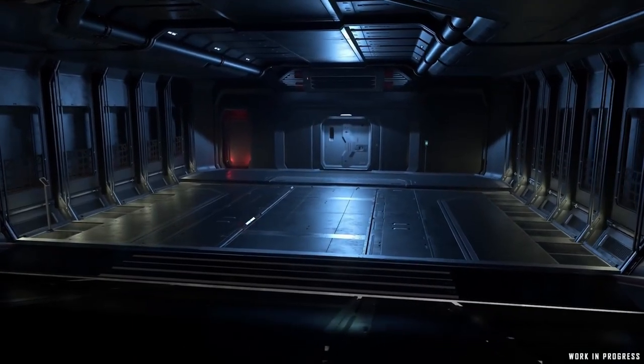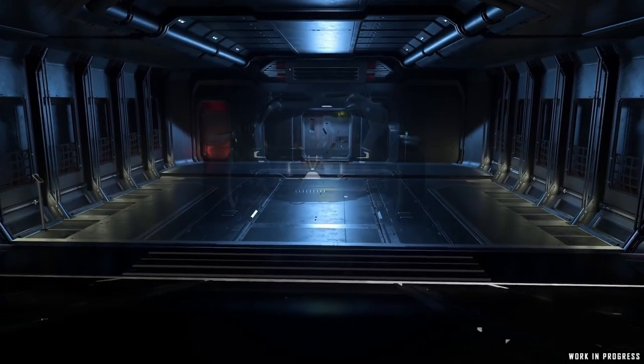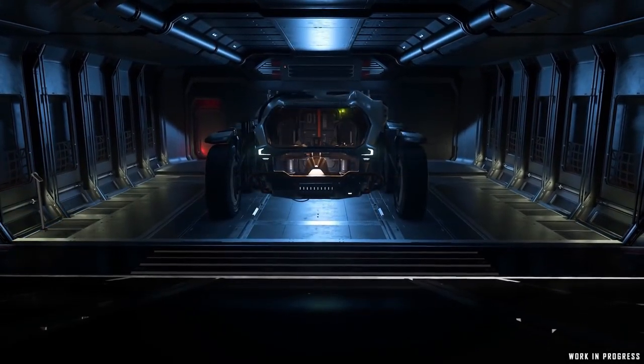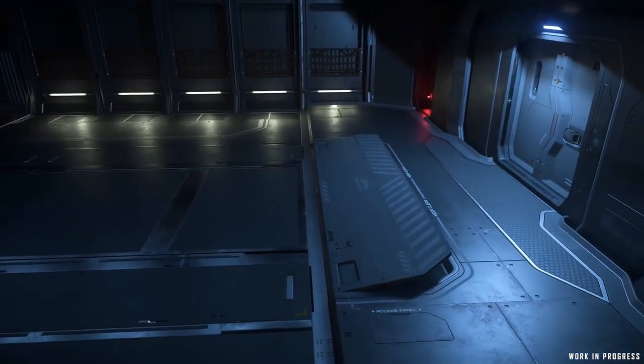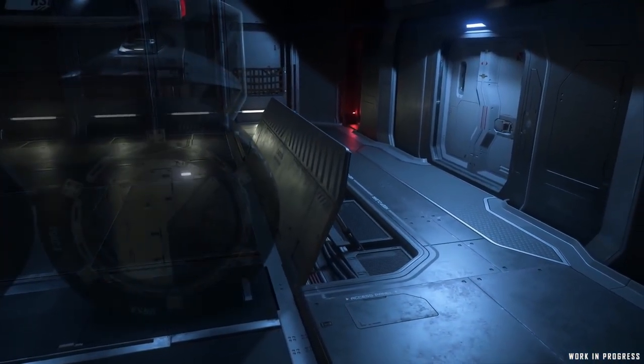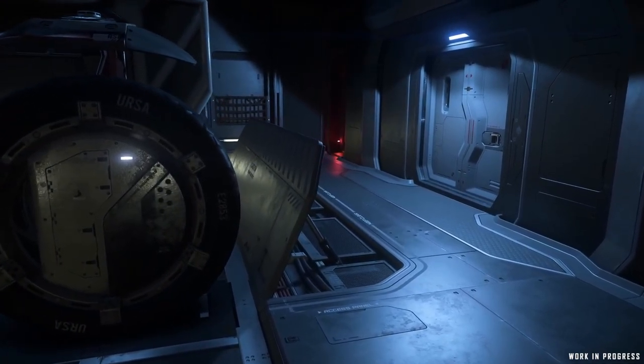Starting on the sub-deck, we enter the ship through the vehicle garage, where all Anvil owners can store their ground-based vehicles like the URSA rover. A fun feature found here is the stopping ramp for those who tend to drive up the ramp a bit faster than perhaps they should. It remains to be seen if that will stop me from destroying the ship from within simply trying to park or not.